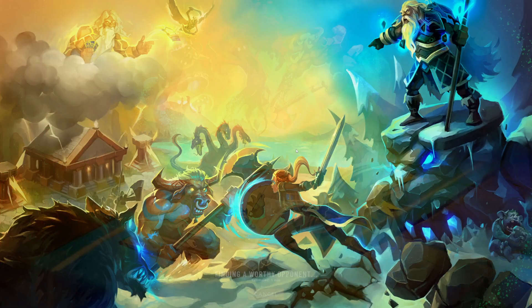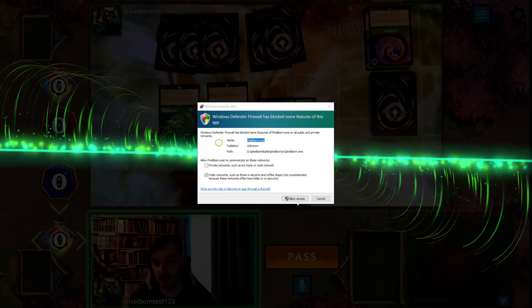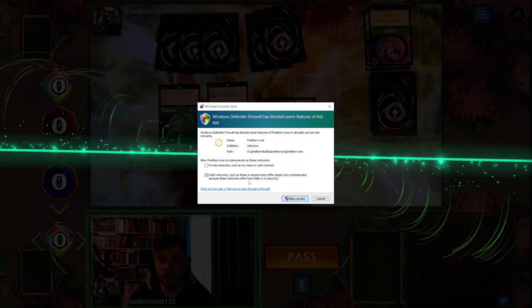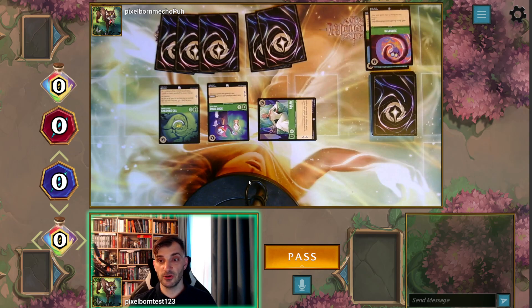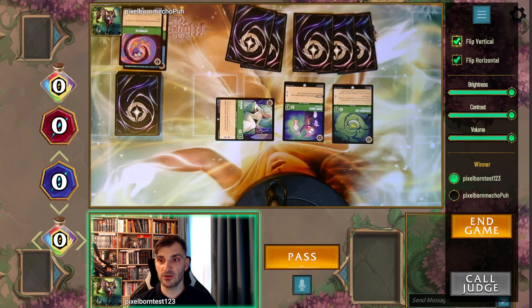I'll quickly join a local game versus one of my friends. The first time you launch it you'll be asked for permission for your camera. This is Pixelborn Connect — this is the first layout that will be available to play. Let's quickly go through the things that you can do.